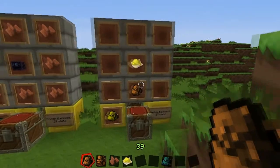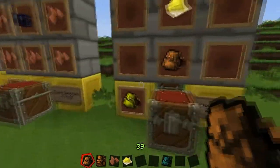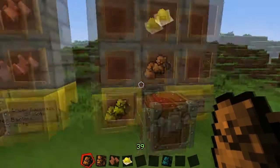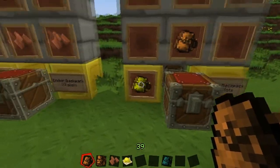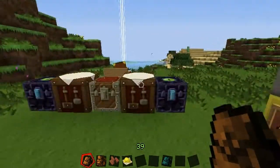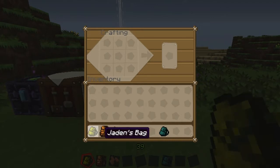Just for that extra bit of customization, you can dye all of your backpacks. This is the standard yellow backpack — you can do so by putting in a backpack, big or small, and any sort of dye, and it will give you a dyed backpack accordingly. So I am going to throw our bag in there, Jaden's bag, and our dandelion yellow, and we will get Jaden's bag back, but this time it is yellow.